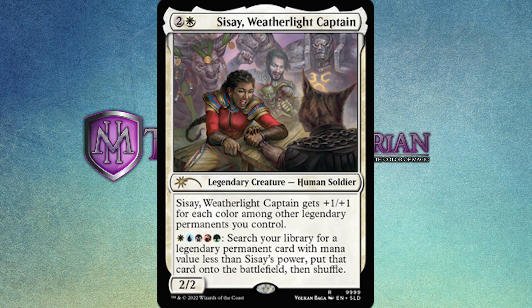Cisse is one white and two for a legendary human soldier. She gets plus one plus one for each color among other legendary permanents you control, and for one of every color, you can search your library for a legendary permanent card with mana value less than her power, put that card onto the battlefield, and then shuffle. This is an awesome card — it's fantastic for commander if you want to play with a ton of crazy legendaries. From a flavor perspective, the card is amazing because Cisse is essentially going around collecting the crew of the Weatherlight, and the artwork shows the crew of the Weatherlight.